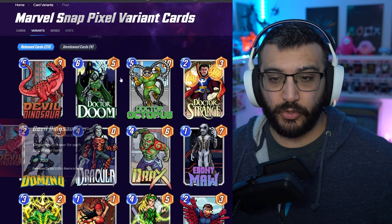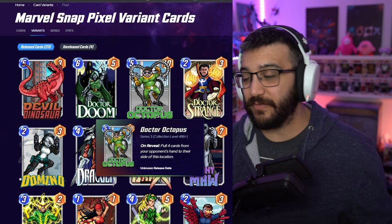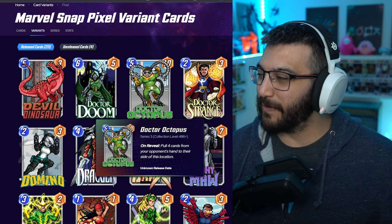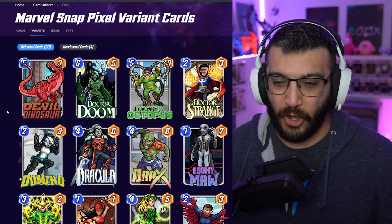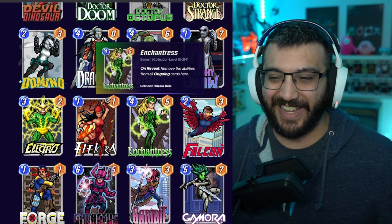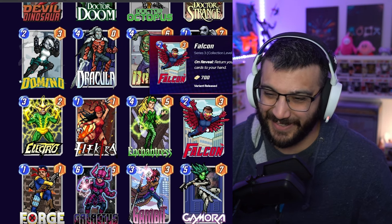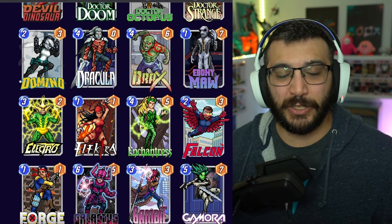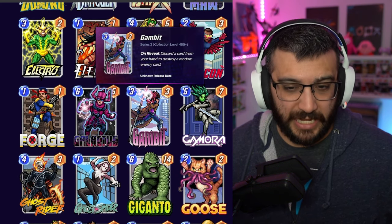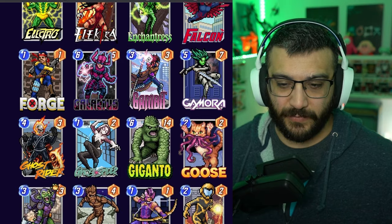We're down to page two. That Doctor Doom is actually pretty cool. Oh my God, I've never seen that Darkhawk before — look at his face, that is awful. Dracula actually looks really, really cool though. I forgot how great the Falcon was — it looks like he's not flying, it straight up looks like he's falling. Amazing. Galactus looks okay. Gambit's fine.